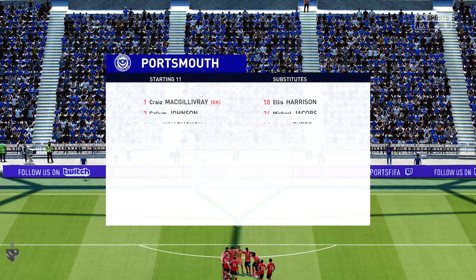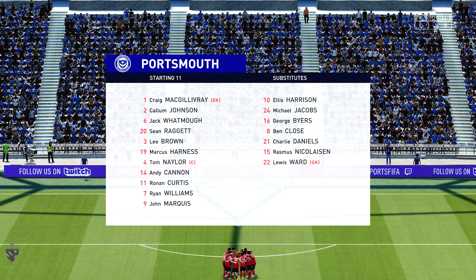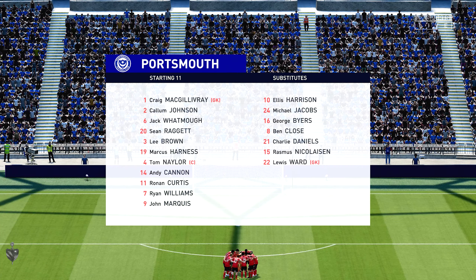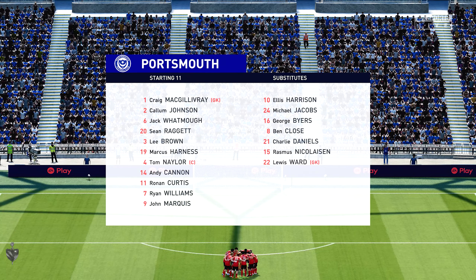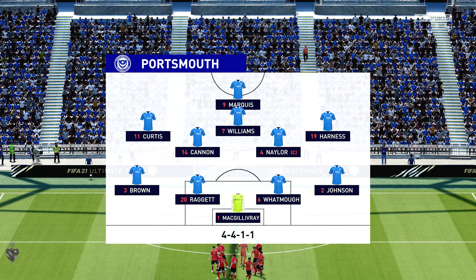Let's dissect the Portsmouth starting 11. They're set up in a 4-4-2, but not necessarily a conventional one — more likely to be a 4-4-1-1, Derek. That second striker giving the freedom to roam anywhere he wants on the pitch.